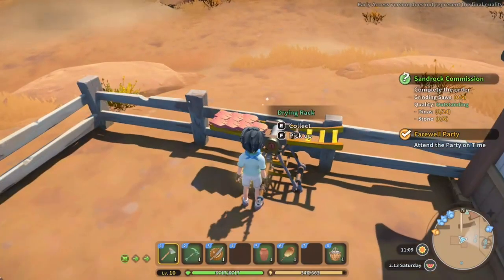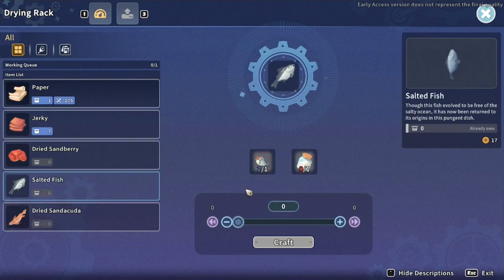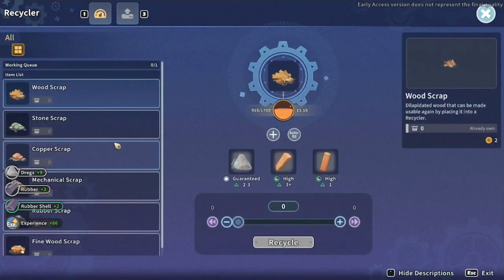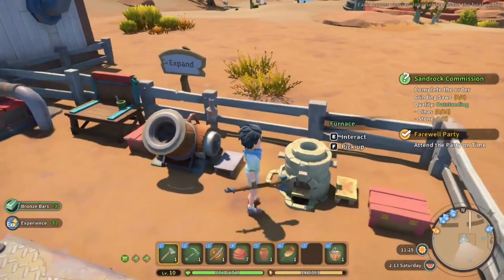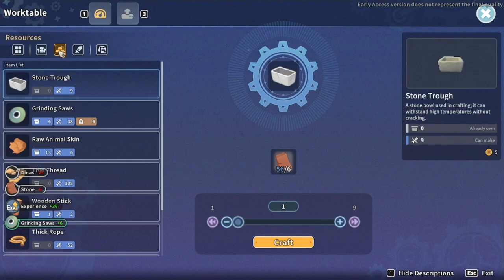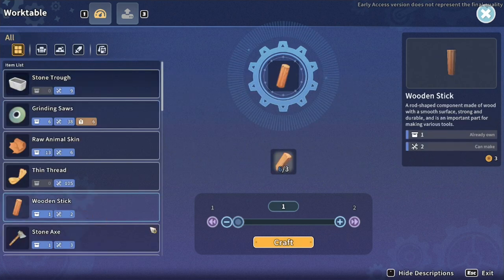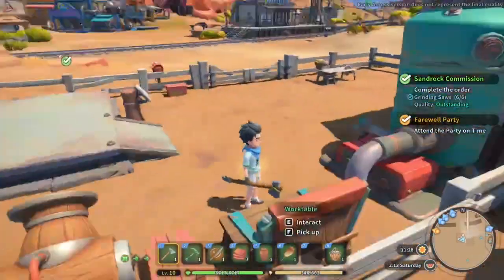The drying rack is all done — collect. I don't have any strawberries or salt so I'll have to buy those. I'm thinking if we cook a proper meal it'll give us better results. Oh, we haven't harvested any scrap — we should do that. Do we have what we need for the axe? Grinding saws — yeah, we can make six, perfect. But we're missing sticks, which is no problem. We do a wooden stick but we're also missing the screw and something else.